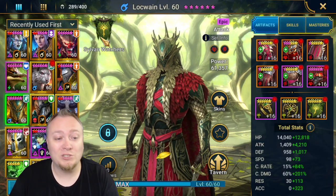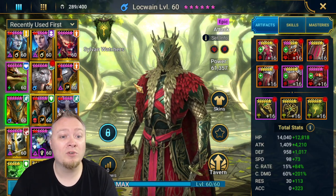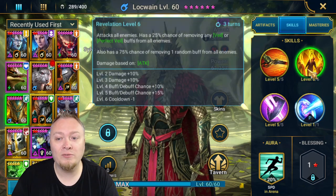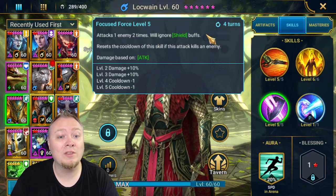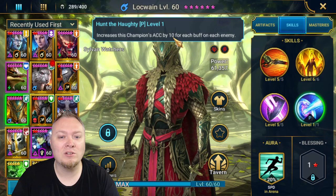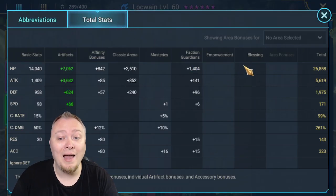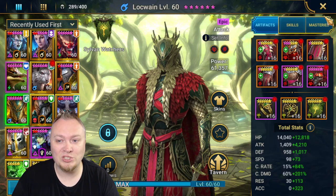Now there is another champion that's going to be in the game, and this is one of the epics that should be a part of the fusion but is not — and this is Lockwain. He's an attack-based champion from Sylvan Watchers, and he does have good multipliers. His A1 has a 30% chance to steal a random buff. His A2 can remove Veil, Perfect Veil, and a random buff from enemies, which is great. His A3 is a two-hitter that ignores shields and resets the cooldown if it kills an enemy. His passive increases his accuracy by 10 for each buff on each enemy. He's in a pretty damaging build with some accuracy on him because that's how I would build him.